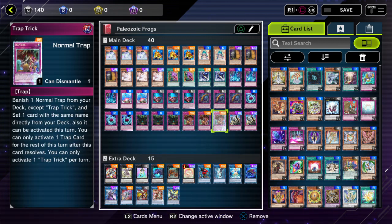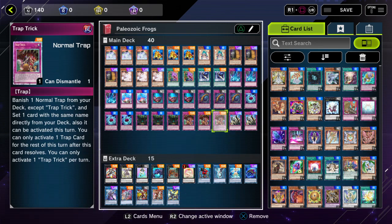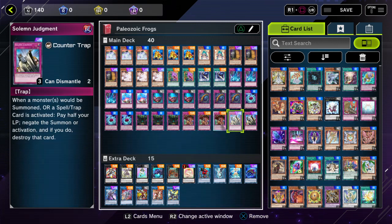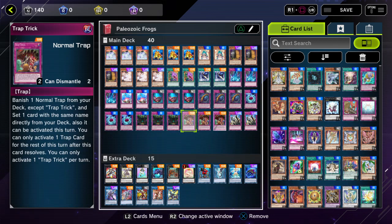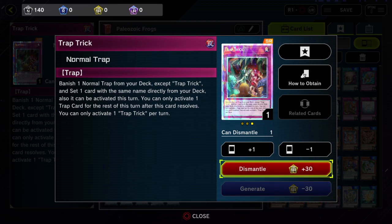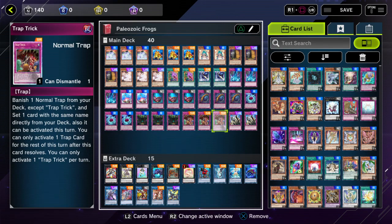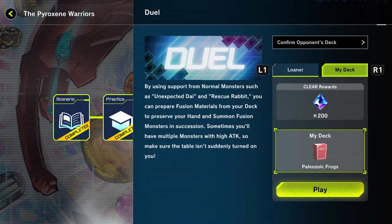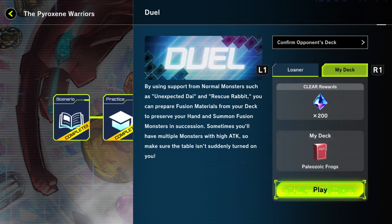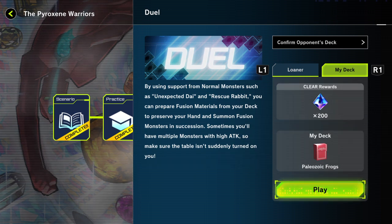I can't activate Toadally Awesome when I activate a counter trap, so they're kind of counterproductive. But Solemn Judgment is still really good since it's always half my life points — I'll always be able to pay that. I also got three Trap Tricks. And I was finally able to get one of those Royal Finish rarities, which is really nice — you can dismantle it for the cost of a regular SR card.